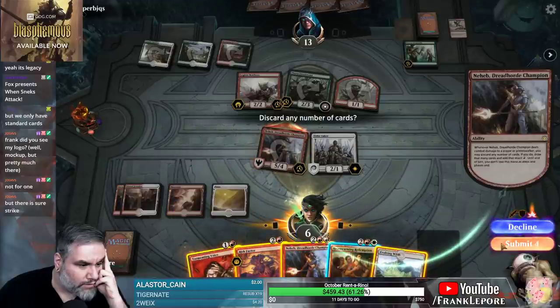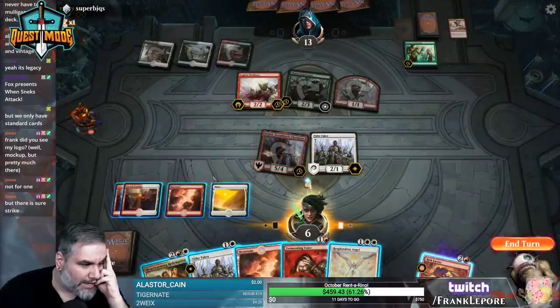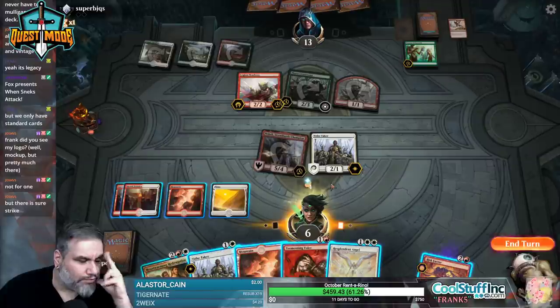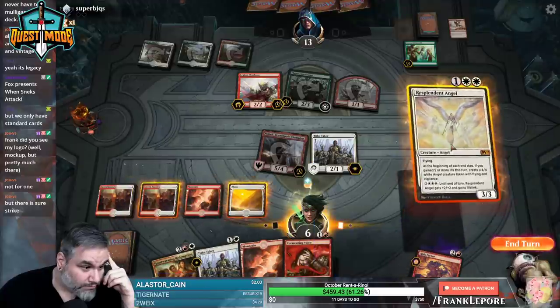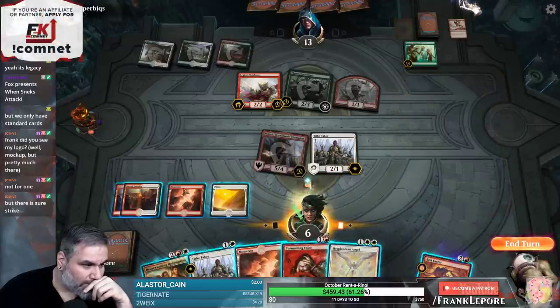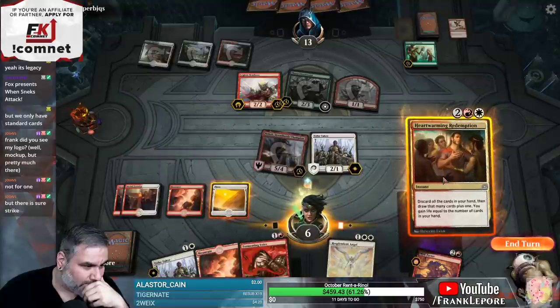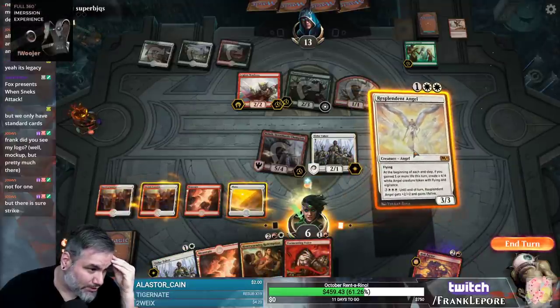We get four mana from that. We can also play angel, Tithe Taker, then this for like two. I guess it's three, so we go to nine. But then we have a bunch of blockers in play. We have one, two, three - we have to play the land too. I think we might just play this for five and then see what we hit. Angel just might win the game by itself. I think we just play angel and then Heartwarming Redemption.